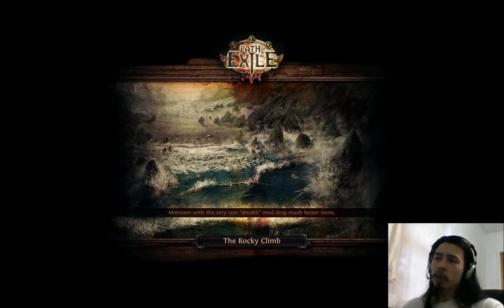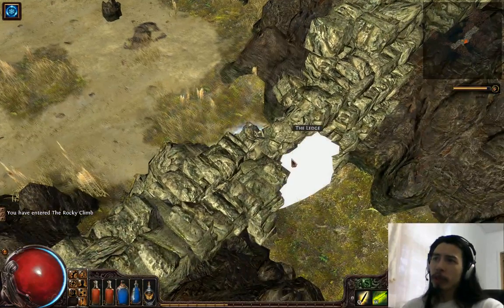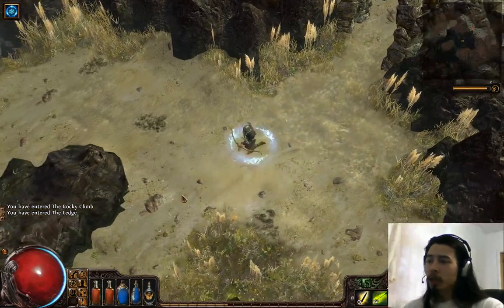What you do from here is go to the next zone, the Rocky Climb. If you don't know how to create a new instance, you ctrl-click on the loading zone and hit New. That'll completely refresh the zone.